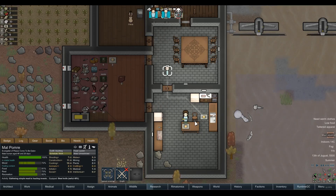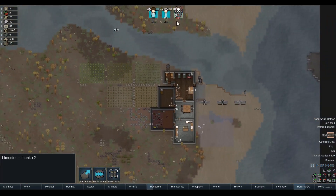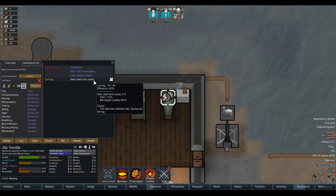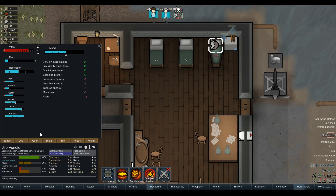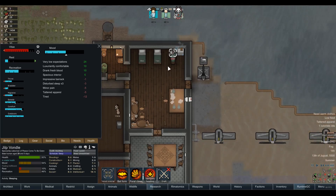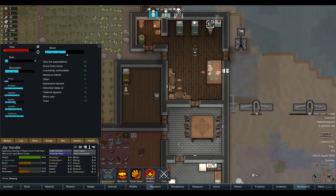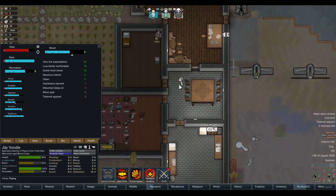We can also get rid of this so they're forced to use the actual proper dining room. Jilp, how are you doing? He did need to be tended even though he wasn't bleeding. Somebody pointed out that when Jilp was resurrected, the thirst bar only appeared then. It is kind of a pain in the ass to have to deal with thirst as well as obviously drinking blood. Blood isn't that big a problem because he doesn't have to worry about food - that's the bonus to being a vampire. Thirst is kind of annoying but nothing we can do about that.